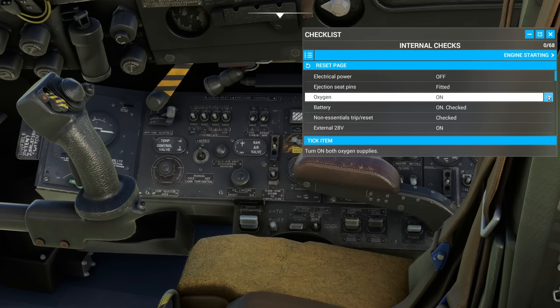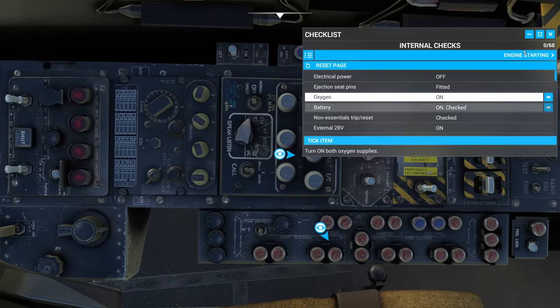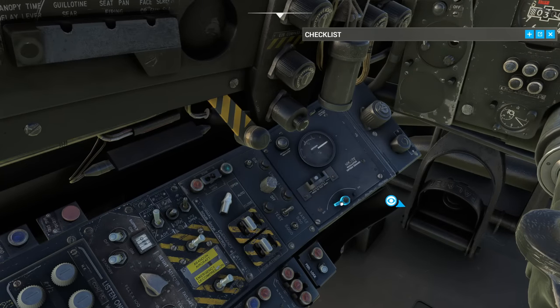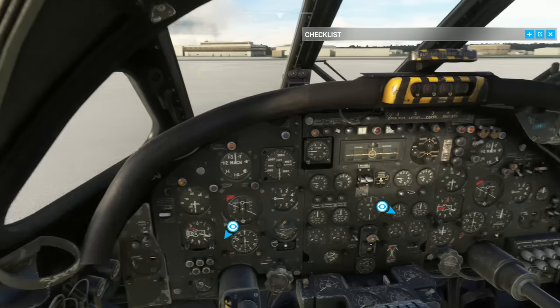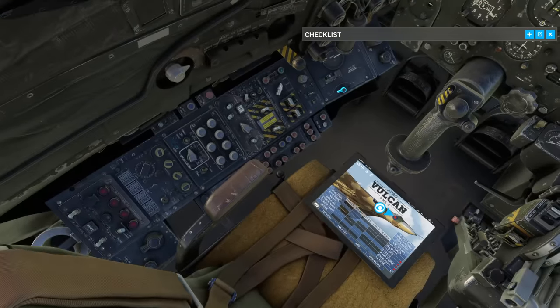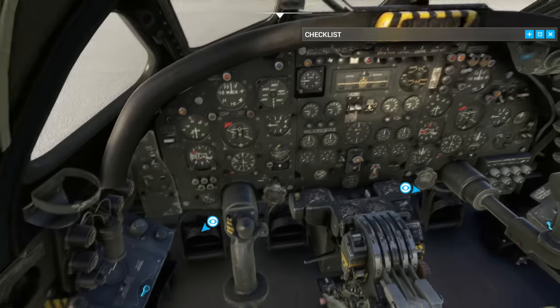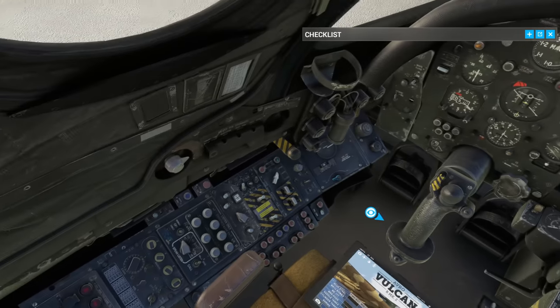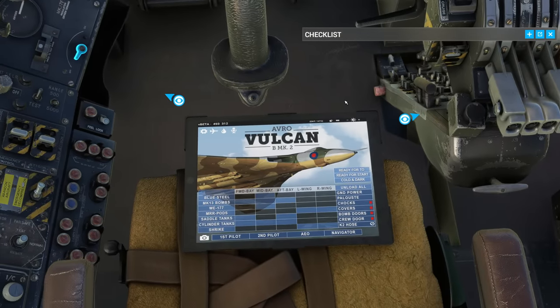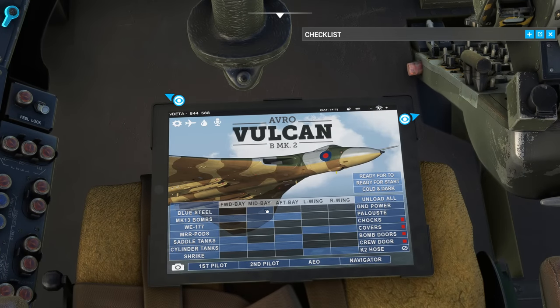The first item is internal checks — 68 items — but they are all labeled and crucially you can get it to highlight where you should be going. You can turn it on and off, which is just fantastic. I'm a big fan of that system and it's great to see Just Flight have gone to the effort of doing it in a cockpit as confusing and complex as this one. On the EFB we can also adjust the configuration of the aircraft, including putting in the nuclear bomb into the mid bay.